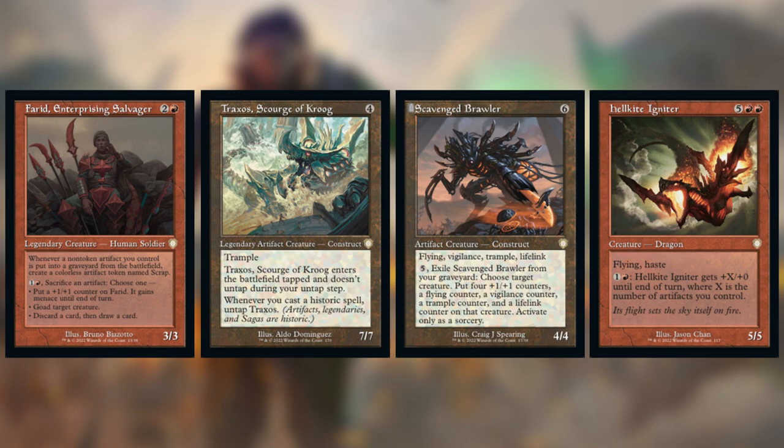Next, Traxos, Scourge of Kroog — four colorless, 7/7 with trample. Enters the battlefield tapped and doesn't untap during your untap step. Whenever you cast a historic spell — artifacts, legendaries, and sagas — untap Traxos. In an artifact-heavy deck it's pretty easy to untap, but I wanted to keep the deck semi-low to the ground creature-wise and artifact-wise. There are some heavy spells and I wanted to concentrate on just those rather than a bunch of four or five drops. There's also the potential to whiff, so this might just sit tapped.